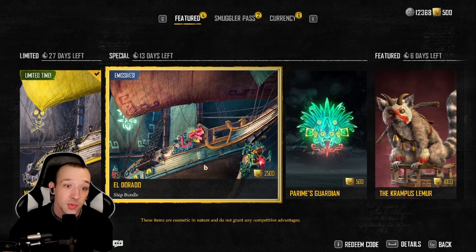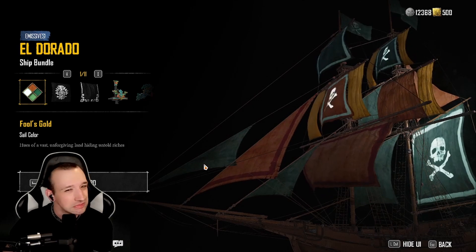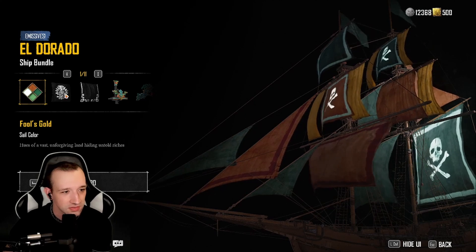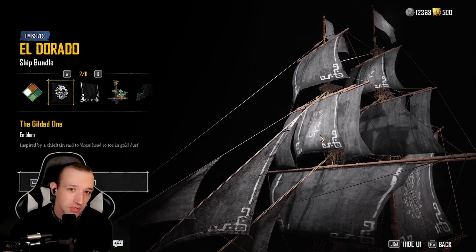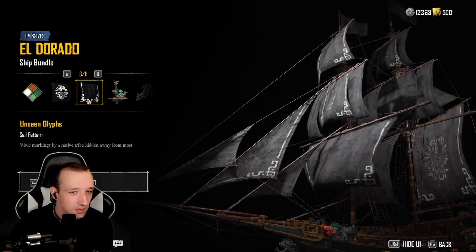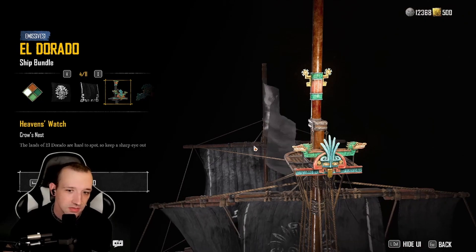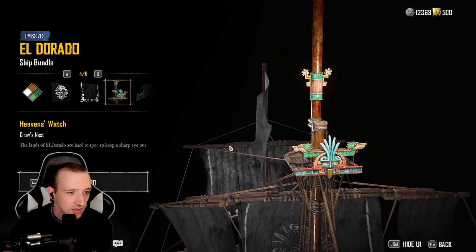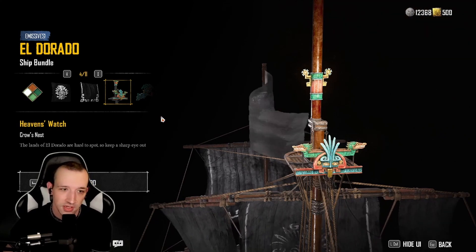And then Eldorado — so another ship bundle. I don't really care too much for the color scheme on the sails. The emblem is pretty cool, I do like the emblem. The pattern's okay. That's nice. Crow's Nest, Heaven's Watch — the lands of Eldorado are hard to spot, so keep a sharp eye out.